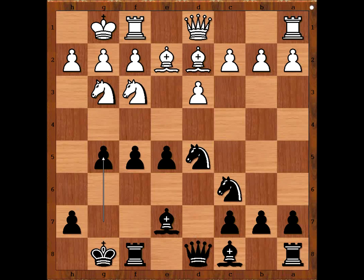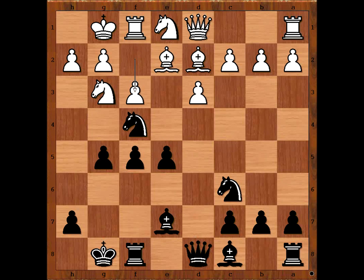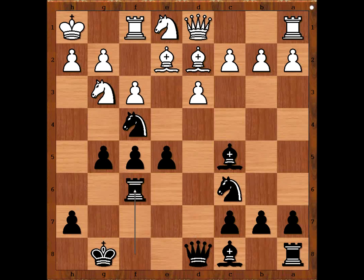All-out attack, causing panic in white's camp. Knight to e1, knight to f4, f3, bishop to c5 check, king to h1, rook to f6 — a rook lift intending rook to h6 at the right time.